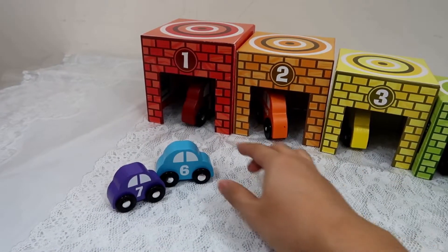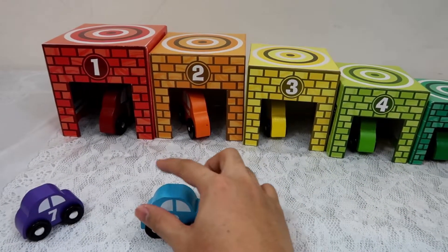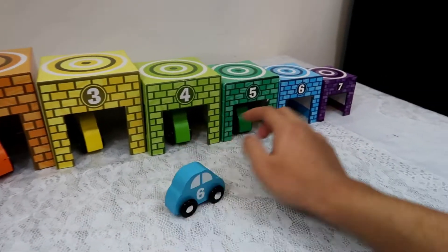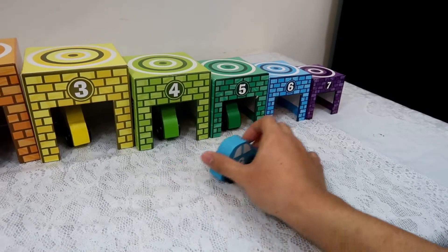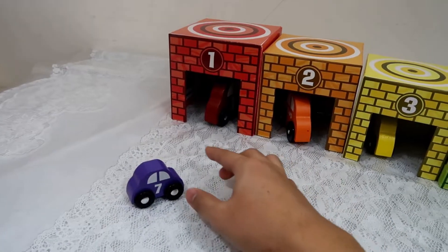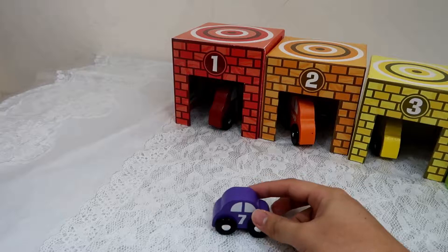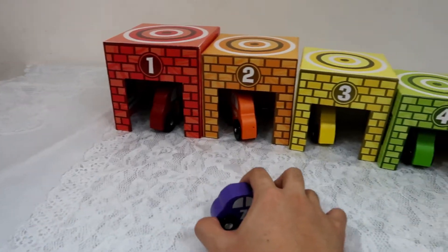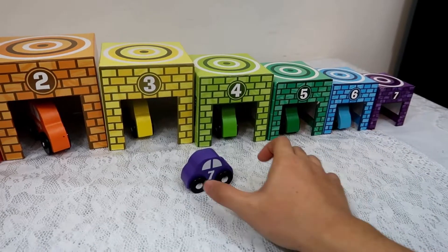Here's car number six and it is blue. We're going to drive this car into this blue garage with number six on top. And the last car is number seven and it is purple — we're going to drive it into this purple garage with number seven on top.